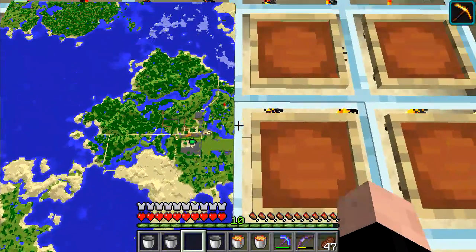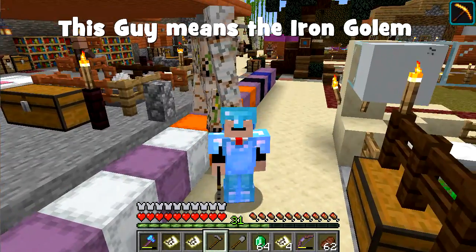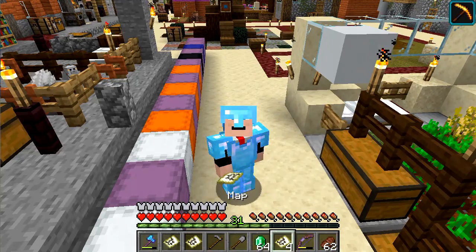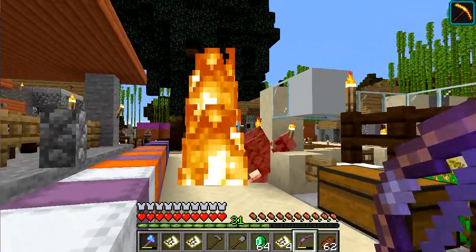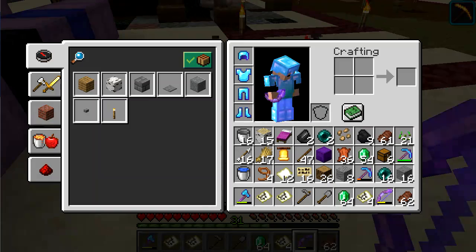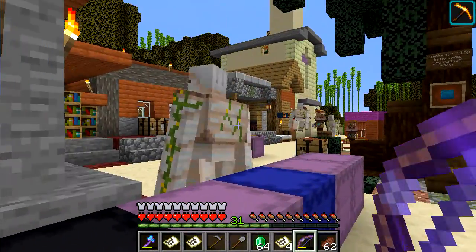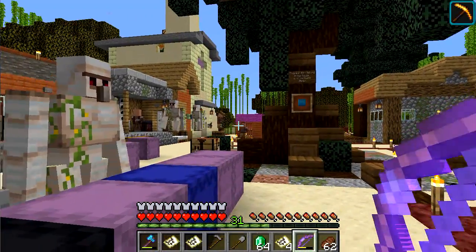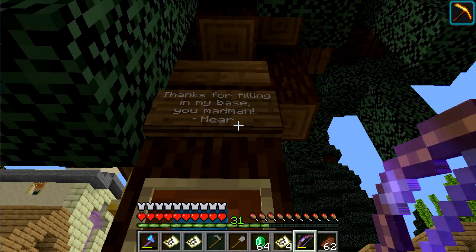I really need to get these two maps. This guy has taken damage — you can see the cracks. I'm going to put him out of his misery, assuming they have any misery. Everybody else is perfect, no damage taken — they're all clean. What is that? Thanks for filling in my base — you madman, Mirror.